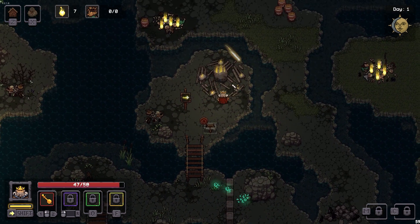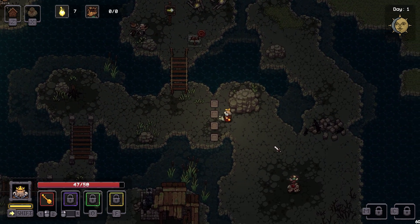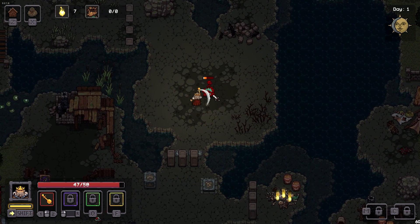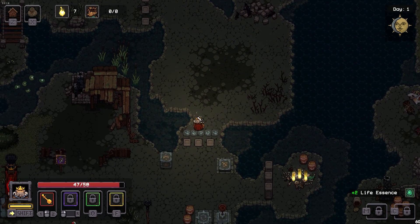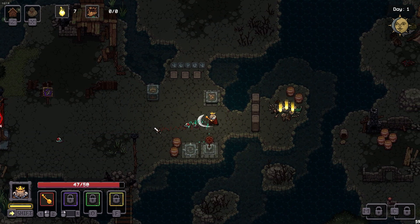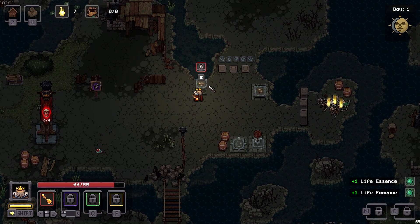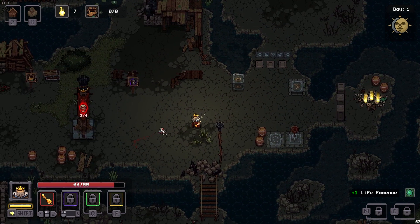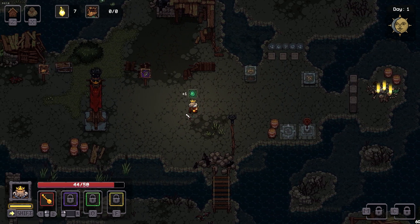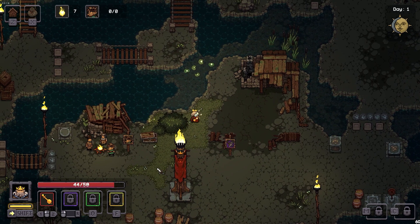Something's shooting at me down there. Let's do it. I don't know how to use the dash. Pretty good telegraphing with the enemies — oh, still got hit. You know what? So far, not having a controller is not a big deal.